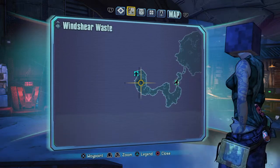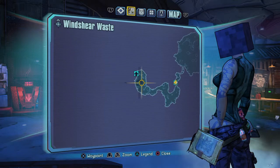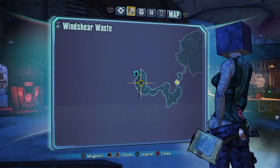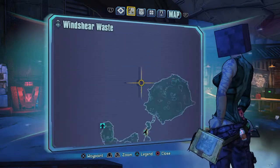In this series I'm going to explain easy ways to farm bosses in Borderlands 2 to get the legendaries that you want. In this episode I'm going to be farming Knuckle Dragger, the first boss you encounter in the whole game.